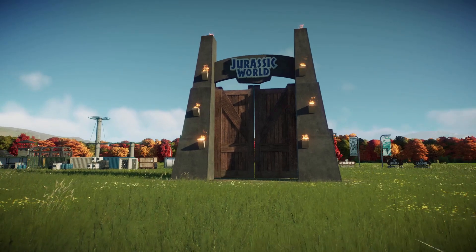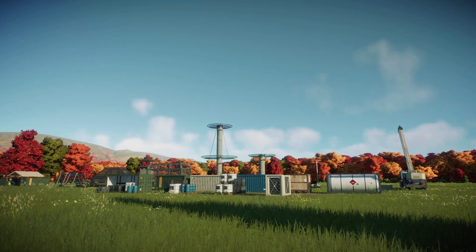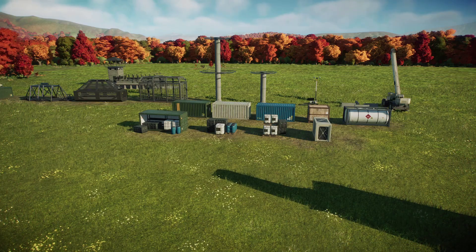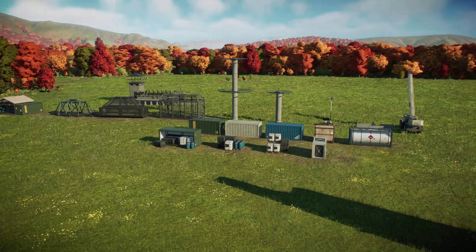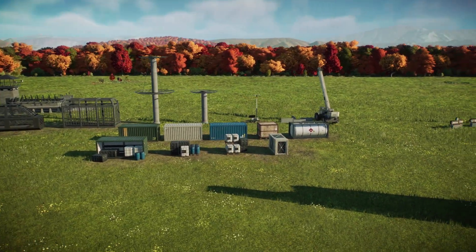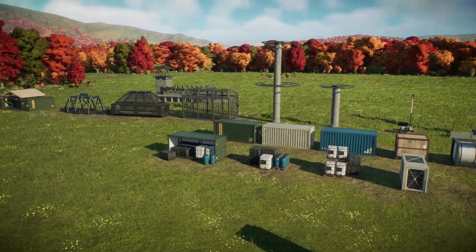We've got a big Spinosaurus statue over here. I think it's a little weird that they used little bamboo decorations as the support structure for it, but it's still pretty cool. There's also a Pteranodon flying decoration, which is really cool — the idea of having something other than land dinosaurs as a decoration piece. It's a shame they didn't give us like a little Ichthyosaurus jumping from the water or something like that.